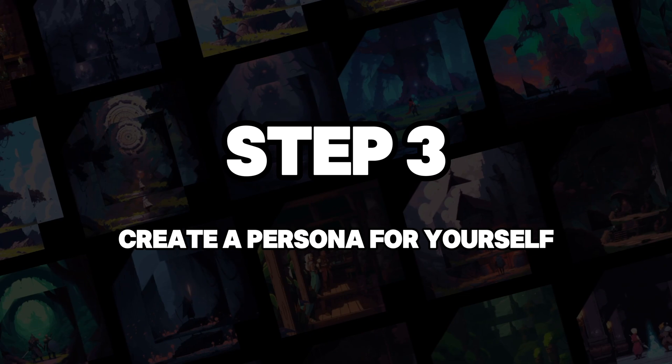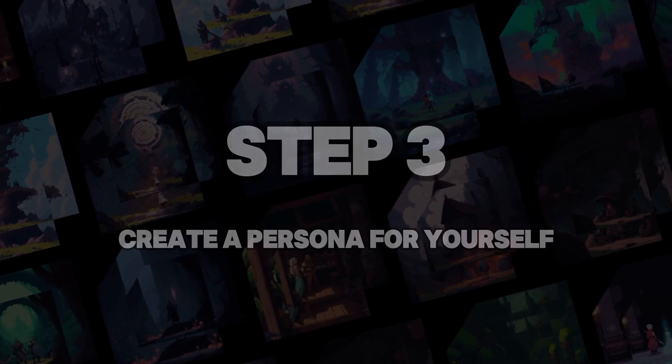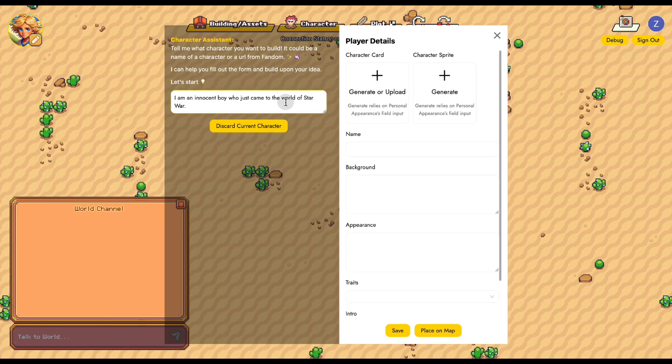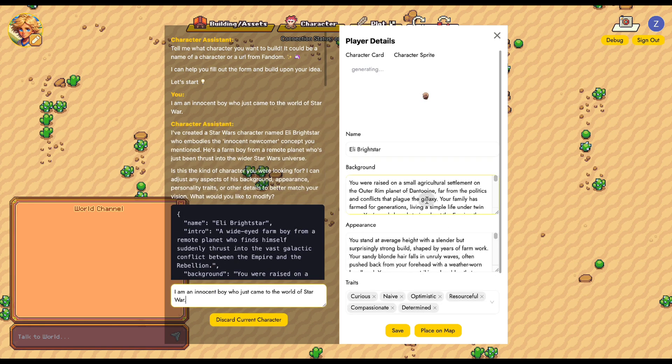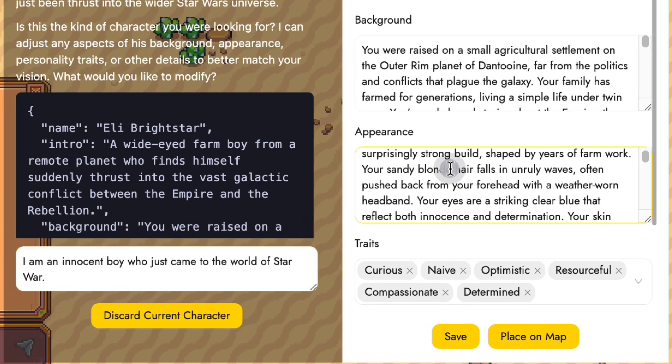Step 3: Create a persona for yourself. Now let's choose who you want to be. You can also edit and customize your persona after it's created.